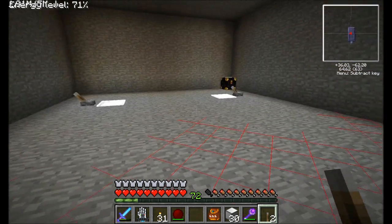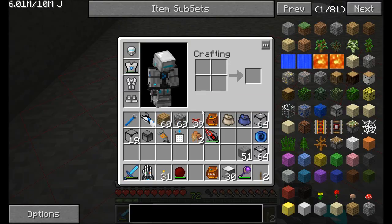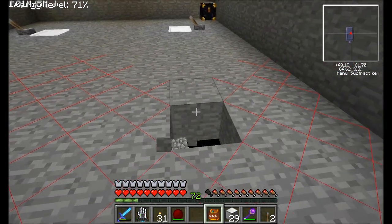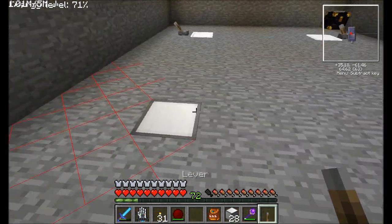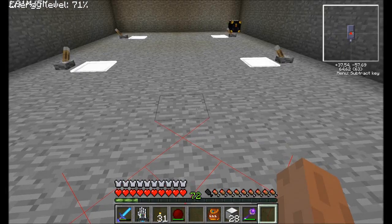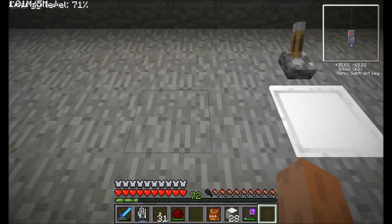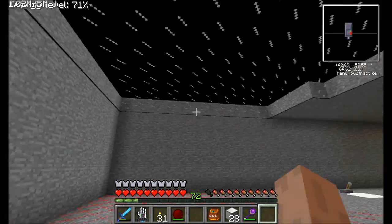That actually does supply a decent amount of light to this area. The next spot we're probably going to want to set up shop is right here. I probably made more lights than I really needed to, but that's not a big deal. If I set up lamps in this pattern here — how many blocks do we have separate? One, two, three, four, five, six — six blocks apart from each other. That should be sufficient.